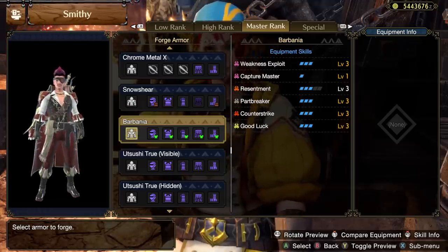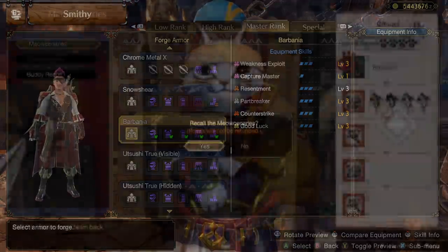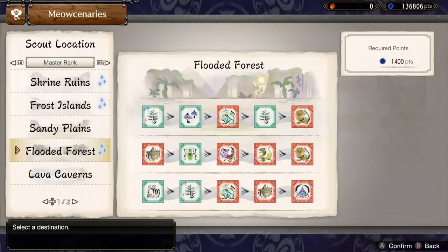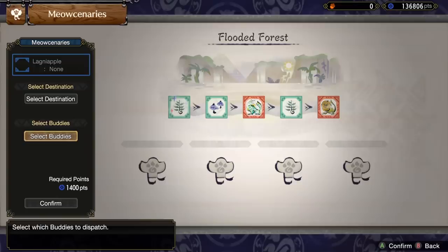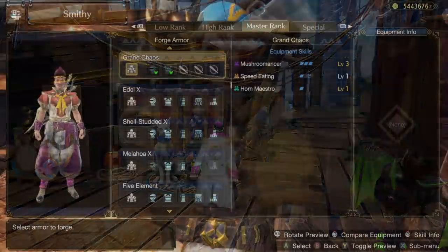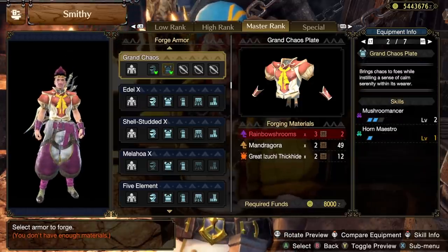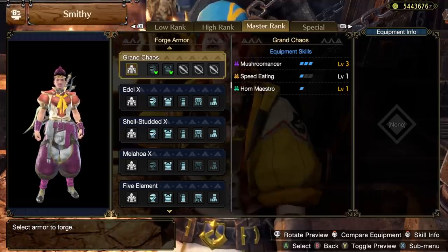And that is everything you can get from the Argosy system — but we aren't done yet, because this little cat has even more armor packed away in the Meowcenary system. You'll notice when you open up this menu, some of the options will have stars next to them. These stars refer to a chance at getting the rare item for the map if you send your buddies on the path shown, and each map has its own rare drop that rewards an armor set of its own. The maps from high rank just give you master rank versions of their old armor sets, but we also have two new maps that each give an armor set. Starting off, the Shrine Ruins rare drop is the Rainbow Rooms, which unlock the Grand Chaos set — only a chest and headpiece, but they look quite nice. The skills are one Mushromancer and one Speed Eating on the helmet, as well as two Mushromancer and Horn Maestro on the chest.